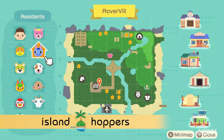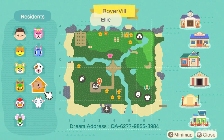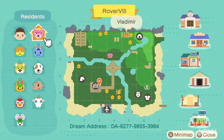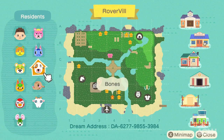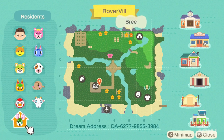Here is the map of Roverville. It looks like we have a lot of cute villagers — we have Bones, Ellie, Shev, and Bree. There's a couple of neighborhoods up top, and a campsite on top of the hill. That's pretty cool. I like the way that the mountains are terraformed and that centerpiece — I'm very interested to see what that looks like. So let's go check it out.